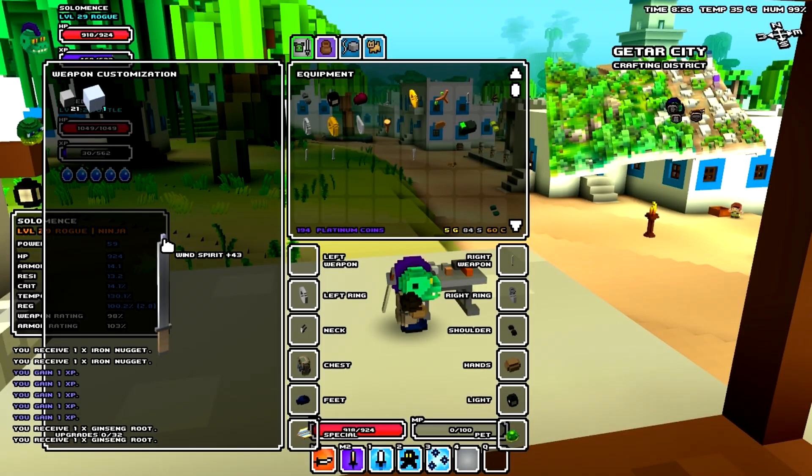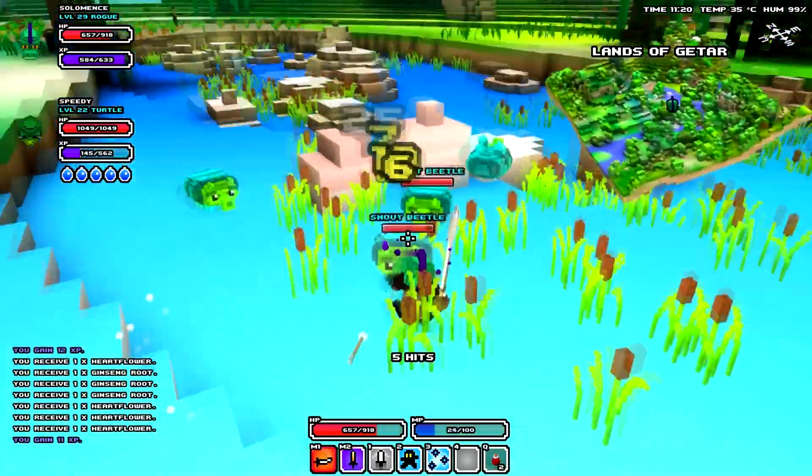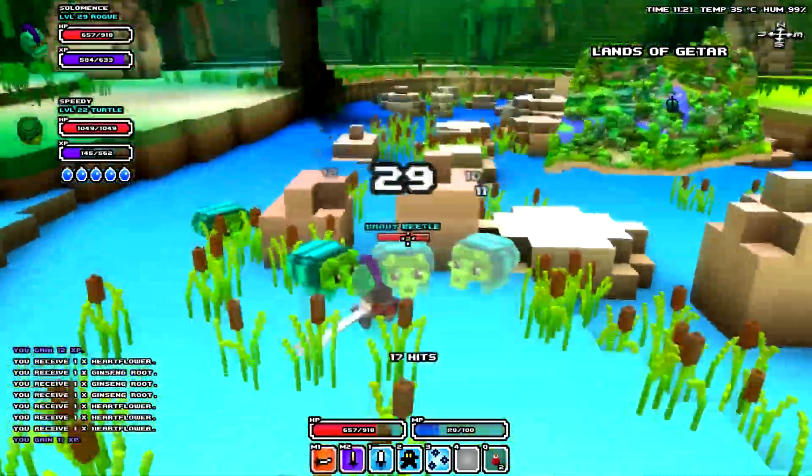The fourth is the Wind Cube, which is white. It grants a significant attack and movement speed buff to the player when dealing yellow damage to the enemy. They can be obtained from killing purple named mobs.